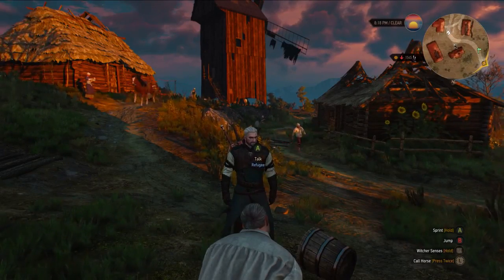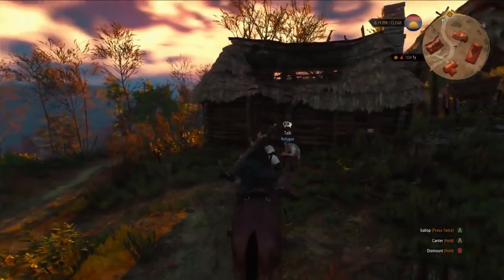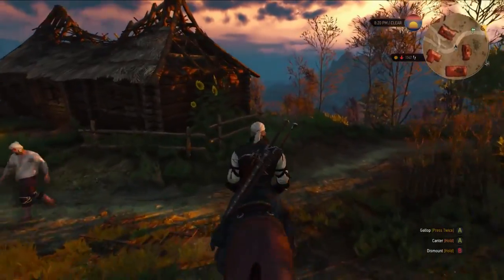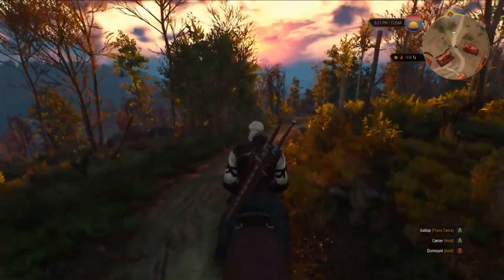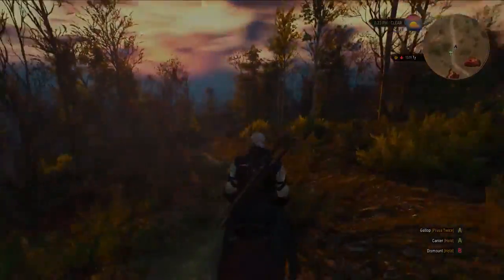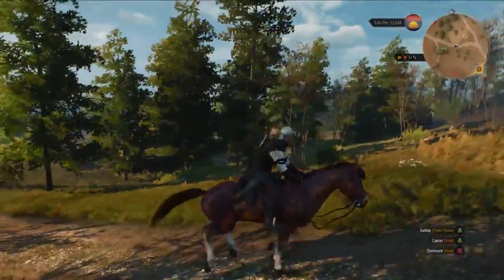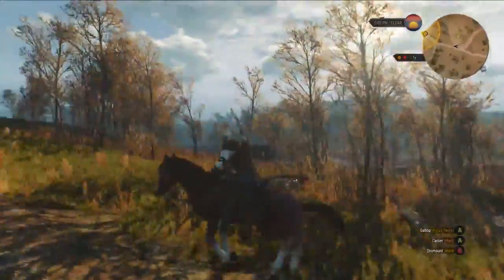It seems that this caravan never reached the village. Let's get on a horse and look for it. When you're outside, you can always whistle to call a horse. It's one of the faster ways to traverse the massive landscape of the Witcher Wild Hunt. No Man's Land, the huge area around us, has a multitude of interesting places and events that you can stumble upon during your travels.